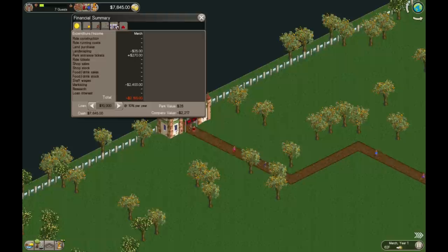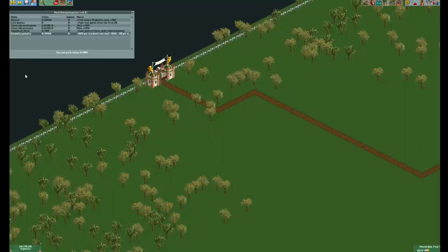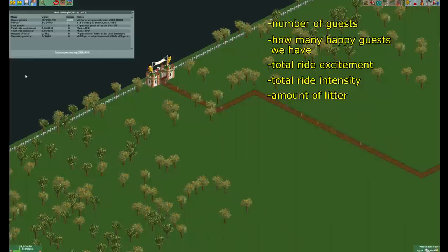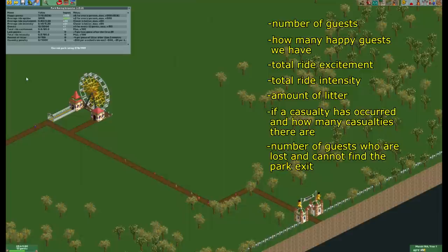In the meantime, let's explain what we're doing. We'll switch over to Open RCT2 because there exists a plugin called Park Rating Inspector that shows us how the park rating works. There are several factors that influence the park rating. These include the number of guests, how many happy guests we have, total ride excitement, total ride intensity, amount of litter, if a casualty has occurred and how many casualties there are, number of guests who are lost and cannot find the park exit, average ride uptime, average ride excitement, and average ride intensity.